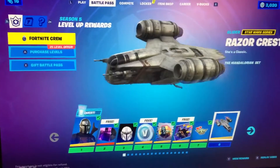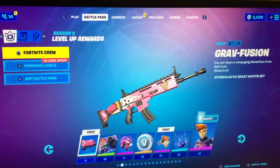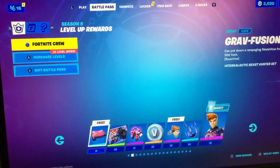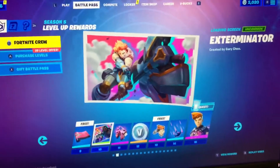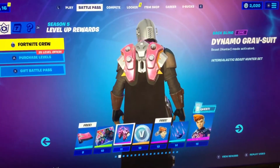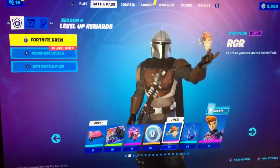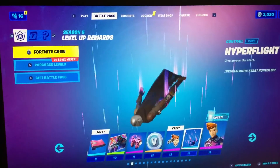My next tier I get the Razor Quest, and then it's the Grav Fusion wrap - hold on, it's kind of odd - the Grav Fusion wrap, the Exterminator, and then the Dynamo Grab Suit, 100 V-Bucks, RGR - not sure what that is - and the Hyperflight contrail, that looks sick.